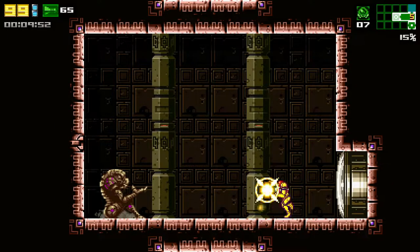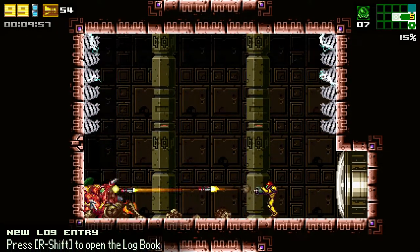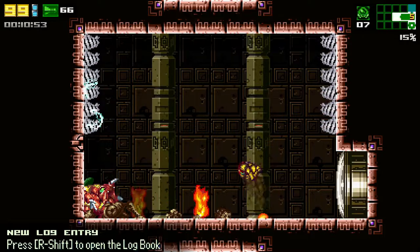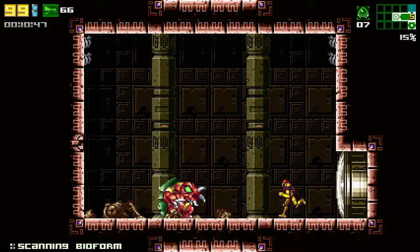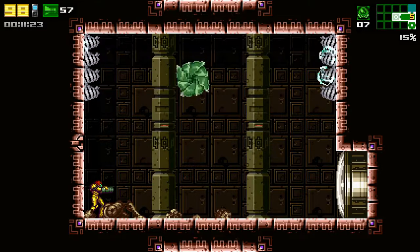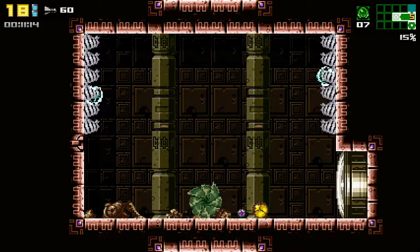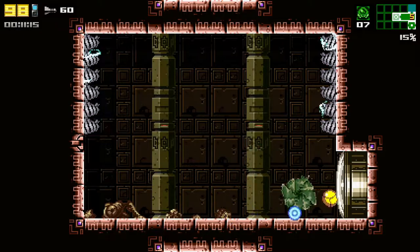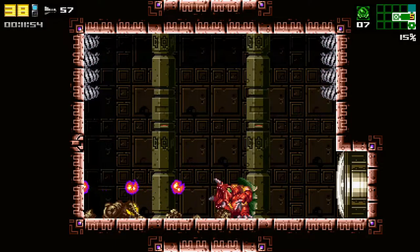Next up, we have the optional boss in Hydro Station: Arachnus. It can launch fireballs at you or its slashing attacks from Fusion. These attacks increase in difficulty after each phase. It can also curl into a ball, go mid-air, and launch itself at you. After dealing enough damage, it will curl into a ball and begin to ram into you.